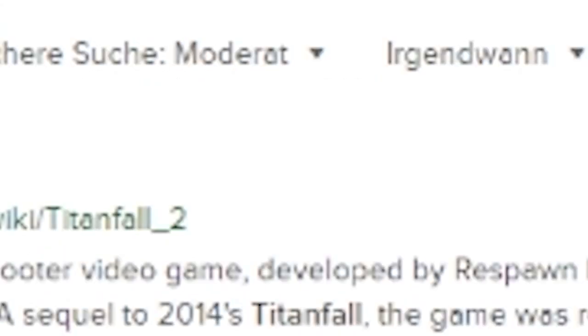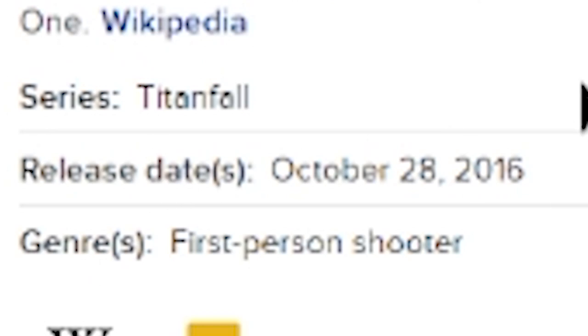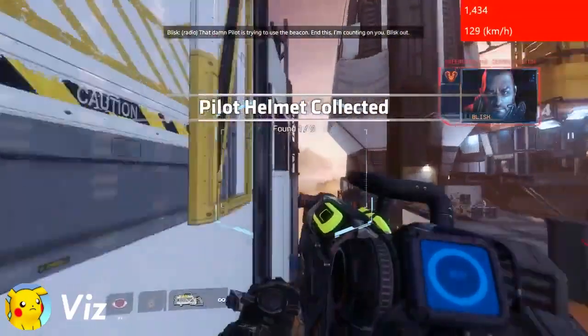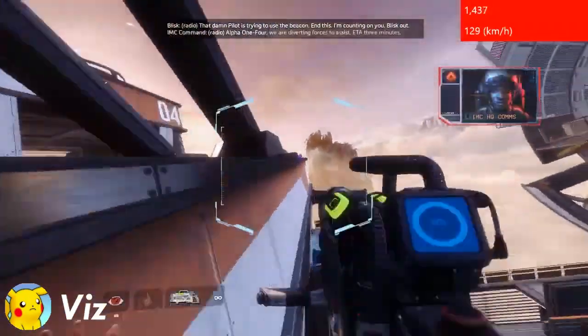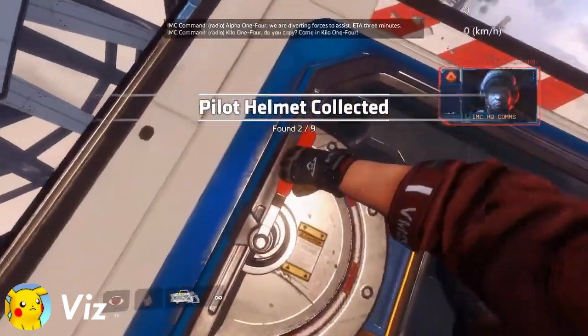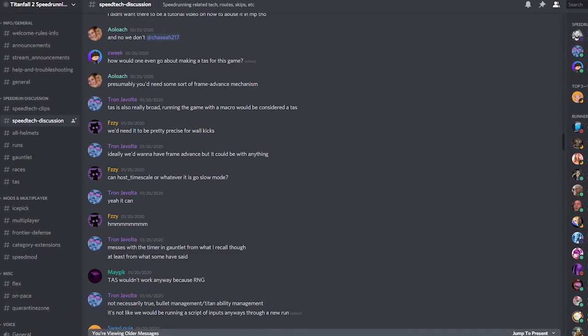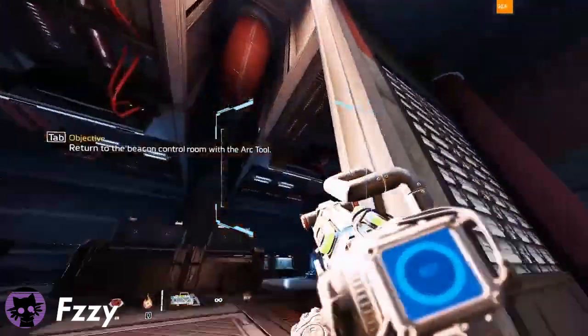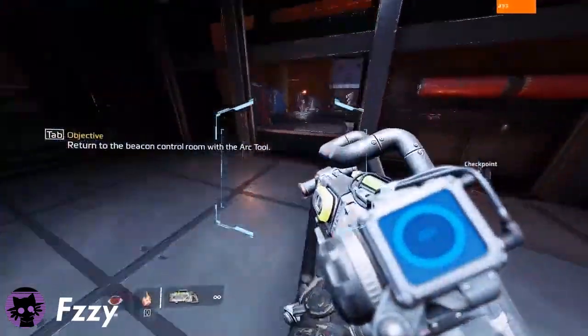Titanfall 2 has been out since October of 2016, which is almost four years at this point, and this is the first time we are seeing this level of inhuman play for Titanfall 2. For years, a Titanfall 2 TAS has been a dream that seemed too far away because Frame Advance is not something that we could do in this game, so we were limited by the tools we had at our disposal. So what happened that made this seemingly impossible dream now more reachable than ever?